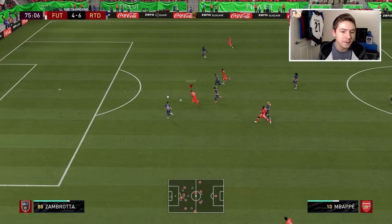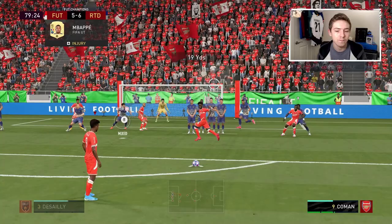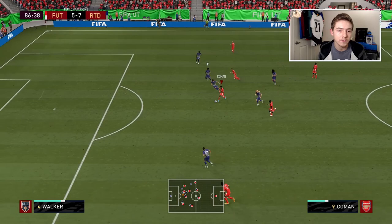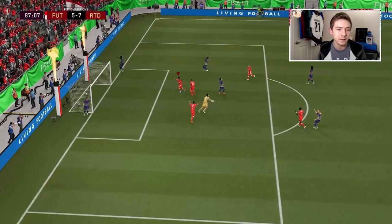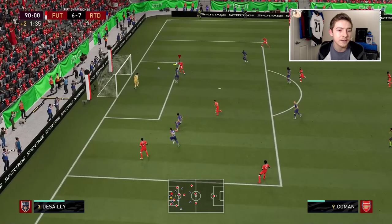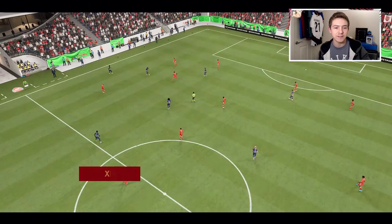Coman plays it through and gets Mbappé into space; then Coman gets on the score sheet again. There's a free kick on the edge of the box — Coman steps up and hits the bar. Coman again behind — can we pull another one back? We can, with Coman. Rashford whips it in, here's a chance — Coman's there, oh come on, that could have been the equaliser. Full time: unfortunately we lose the game against this ridiculous super team 7-6.